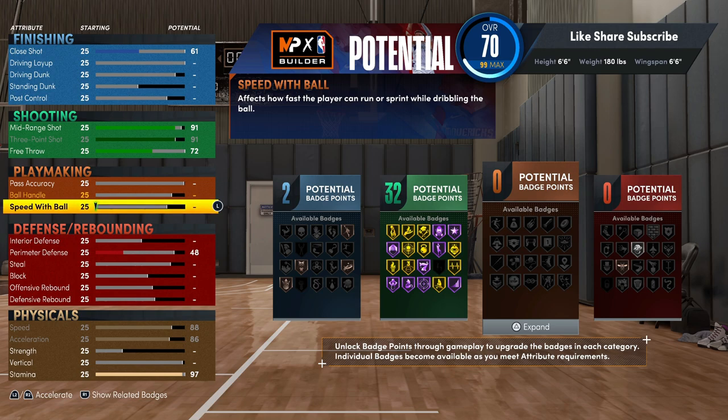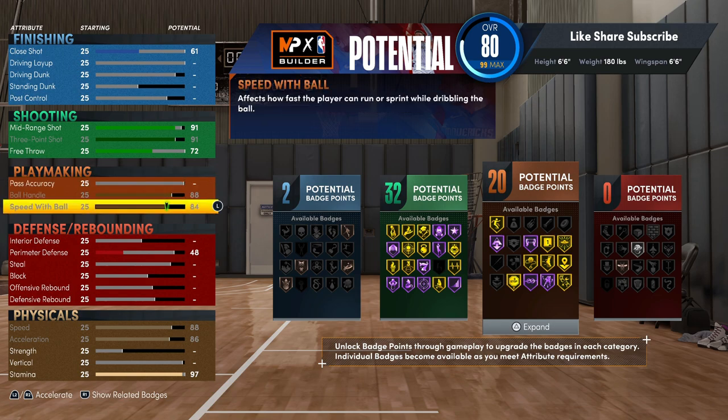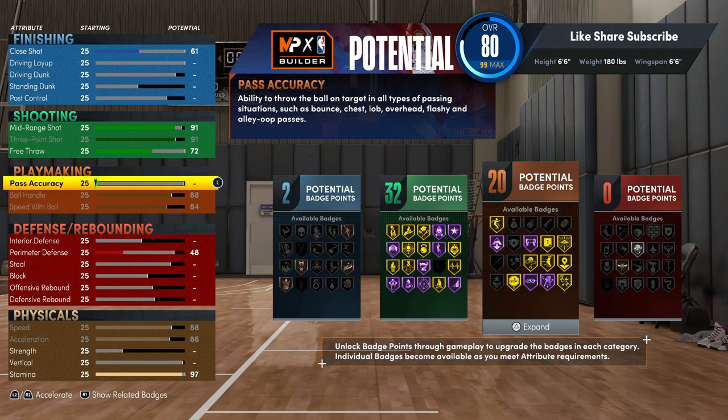You're definitely going to be matching these shooting badges. For your playmaking, put up your speed with ball and max that out. And the ball handle — you got to go with the gold unpluckable. I would go at least 87, but we're going to get that Hall of Fame tight handles and put that up to 88. You got 88 ball handle, you speed boosting, you got literally every dribble package that your height can get. The only difference is 6'3 and under have a tier of animations where you literally just got to be 6'3 and under. But you got over 75 speed with ball.